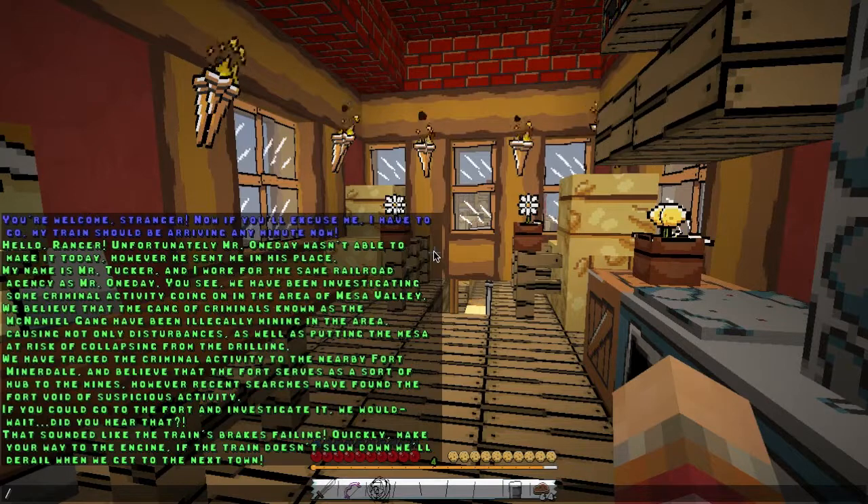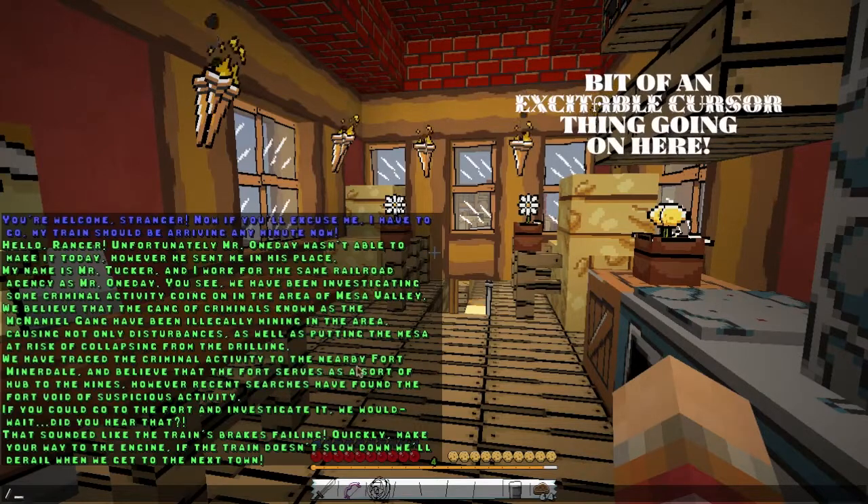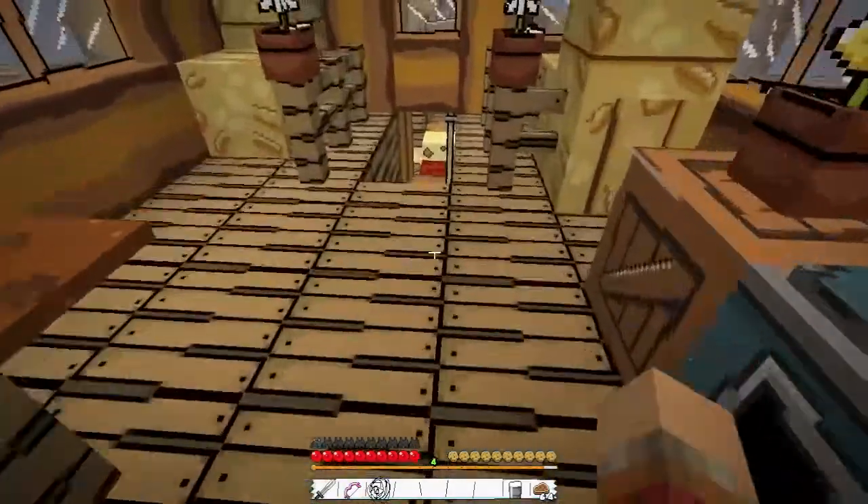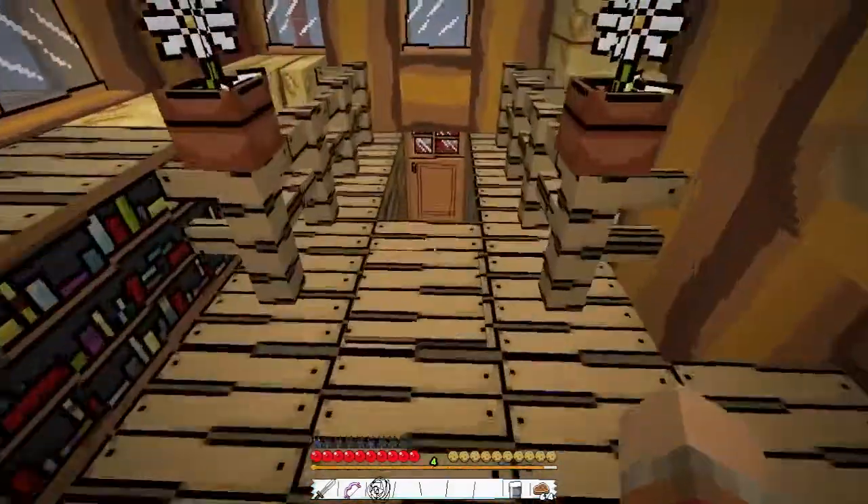Mr. Tucker says he's been investigating criminal activity in the area of Mesa Valley. They believe a gang known as the Nathaniel gang has been illegally mining in the area, causing disturbances and putting the Mesa at risk of collapsing. They've traced the activity to a nearby Fort Minerdale. If I could go to the fort and investigate — wait, did you hear that? The train's brakes are failing! Quickly make your way to the engine; if the train doesn't slow down it'll derail.